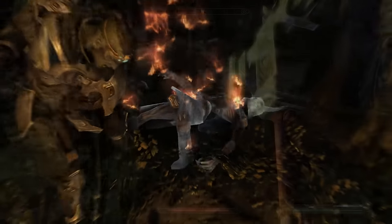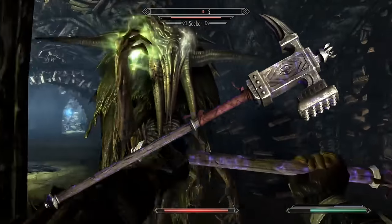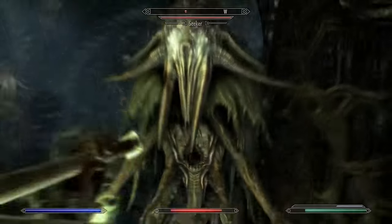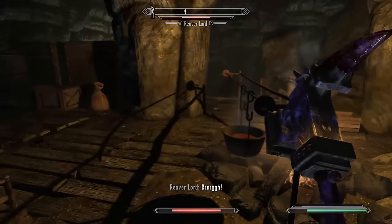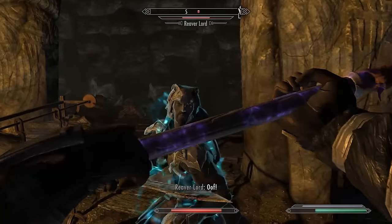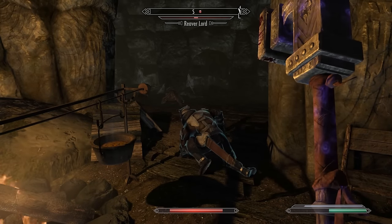Another unique warhammer that is thrilling to use and part of a Skyrim expansion is the Champion's Cudgel. The base damage of the Champion's Cudgel is 24, and along with its unique looks, it has the powerful Chaos Enchantment on top — a 50% chance on strike for each element of Fire, Frost, and Shock to deal 25 damage. This is a 12.5% chance of all three going off at once, dealing 75 elemental damage.